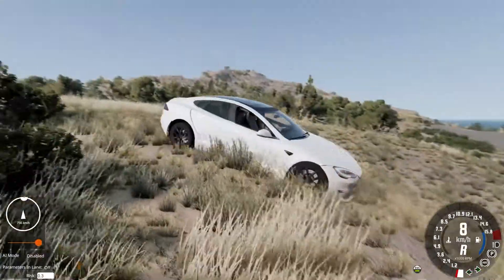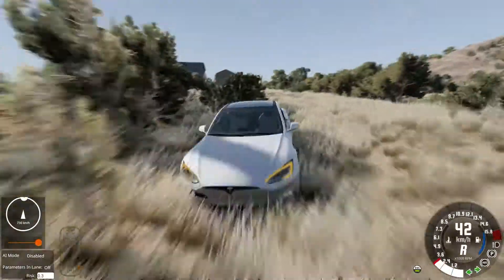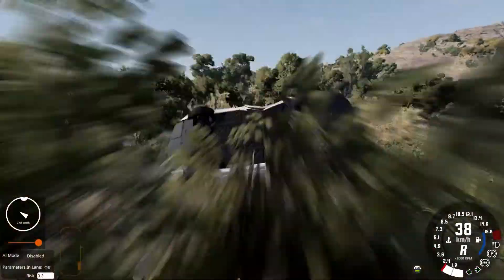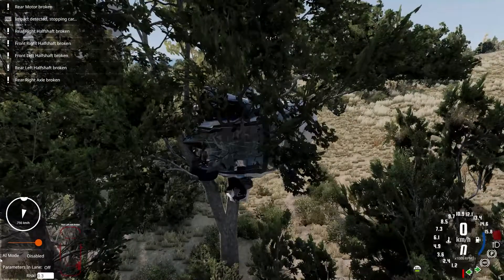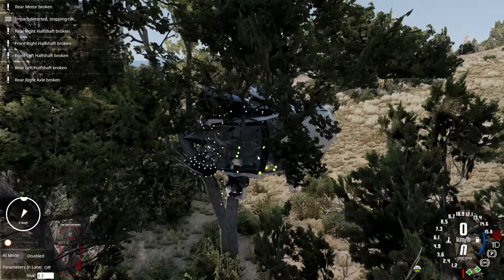If you want to fly, you can do that. As seen right here, we're doing 700 kilometers an hour into a tree. That is pretty insane. Then you drop it and it's crazy.